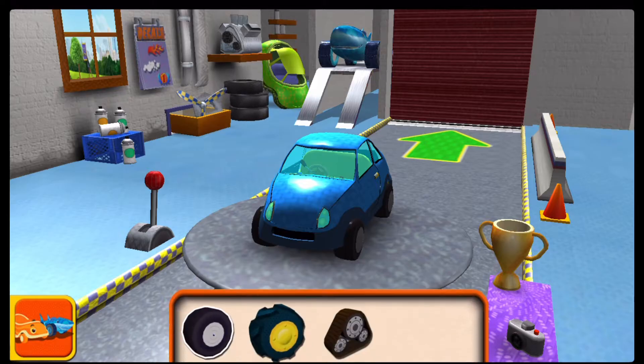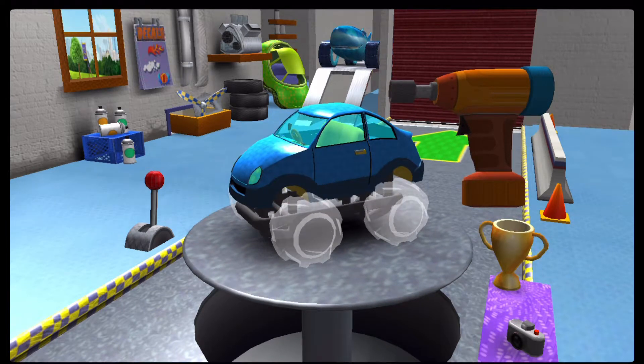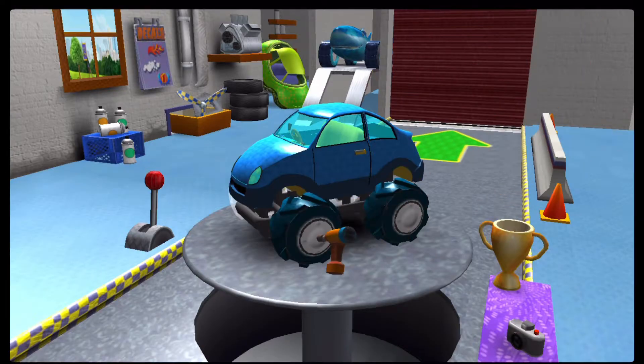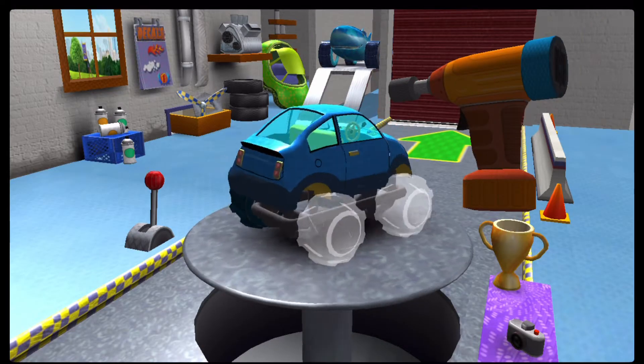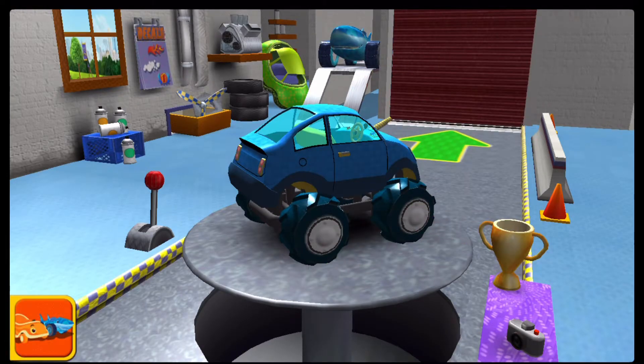Tires — drag to add one to your car. Tap the tires to fasten them to the car. Good, next. Tap the tires to fasten them to the car. Great job, Umifriend!